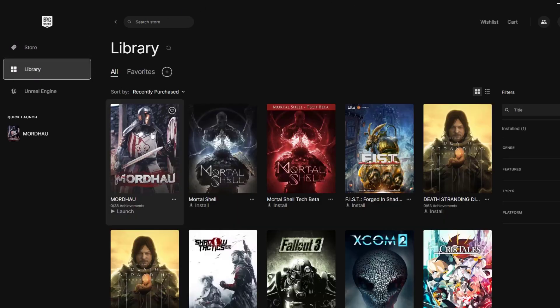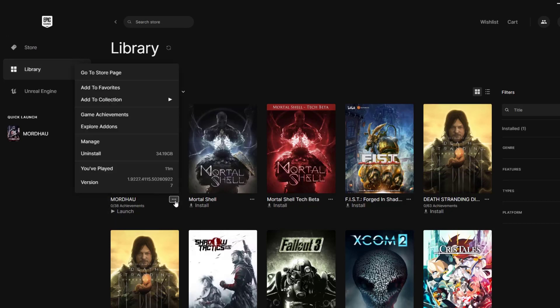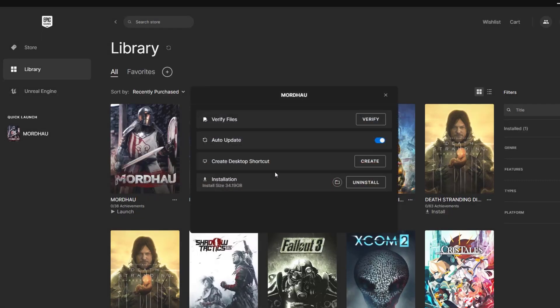Locate the game you want to verify in your library and click on the three dots icon on the right side of the game's name. From the drop-down menu, select Manage, then select Verify.